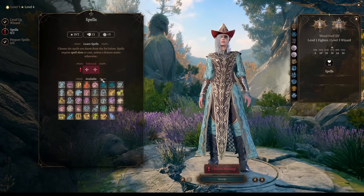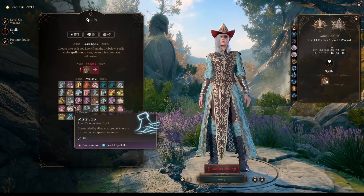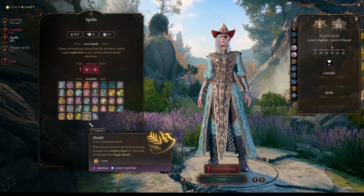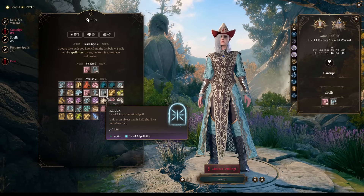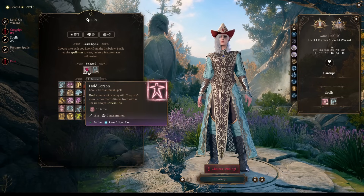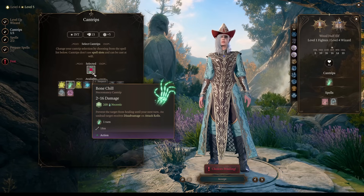At level 4 wizard, important spells from level 2 include Scorching Ray - an evocation fire spell we won't target our allies with, and we will focus on fire spells with this build. Also pick Misty Step to reposition yourself with a bonus action when you're in danger. Keeping the best position as a wizard is really nice, and by keeping a good position you won't ever need Shield. At level 5, pick Hold Person and Knock - useful for opening doors and chests when you don't have a rogue. Also pick the Bone Chill cantrip at level 5, very nice against undead.